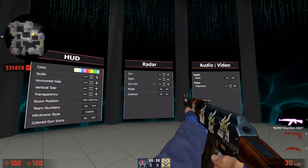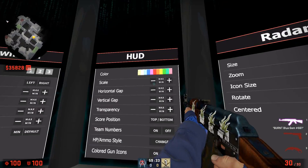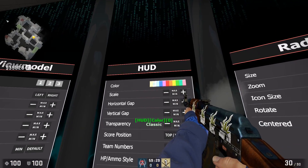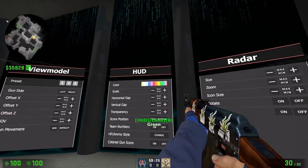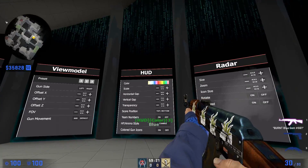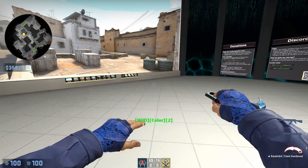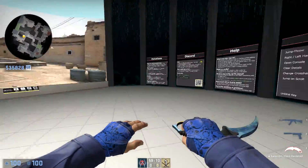We're going to focus on the HUD, radar, and a few other things. For the HUD, you can basically tailor it to whatever you like — it all comes down to personal preference. If you like green, you can make everything green. I personally like red. Actually, let's switch it over to blue — that actually looks pretty nice, especially with the Karambit blue gem. Just so much blue.